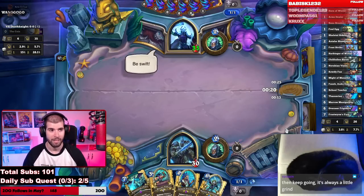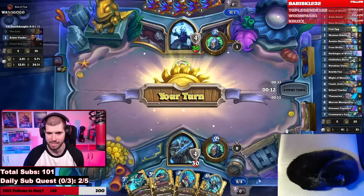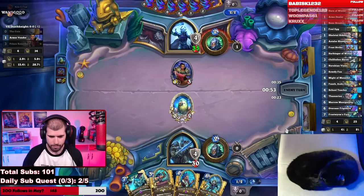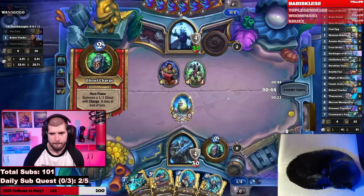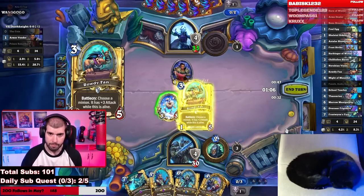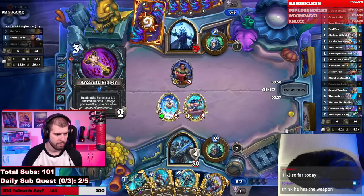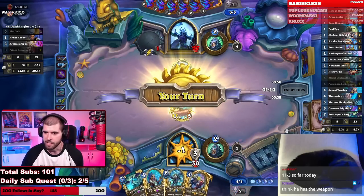Blood DK is very strong as well right now — as we're about to witness. Blood DK I think is the only negative matchup for us right now, according to stats. In order for this matchup to be winnable, we definitely need to get a very good Marrow Manipulator. I find this matchup pretty tough. He's probably setting up on Asphyxiate or something. Pazic helps — Rowdy Fan, smack him in the mouth. If he has to take 6 here, we're more than happy to oblige. Asphyxiate would have been worse for us.